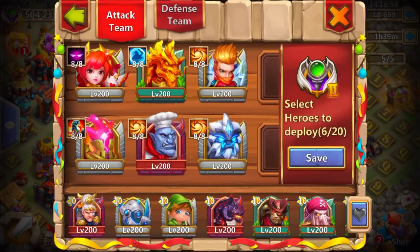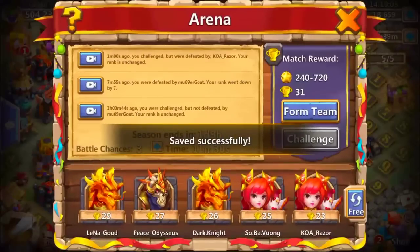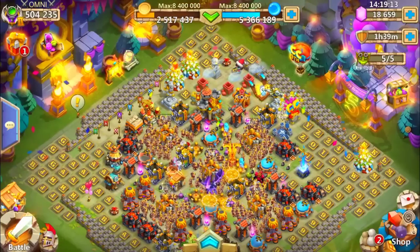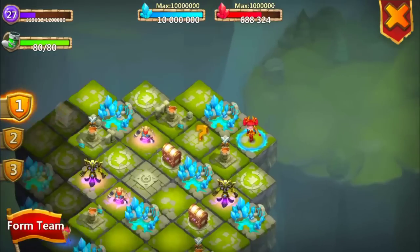You can't use the new hero in there, that's not good - will not work. We need that buff. What else can we go? We can try it - Labyrinth, is it our case? I think that's it guys, pretty damn quick video here about the Lost Battlefield.